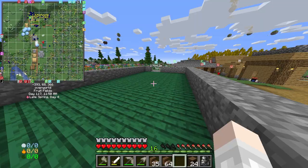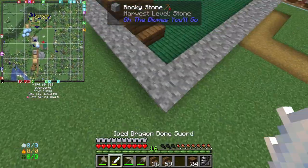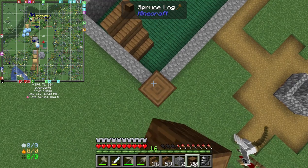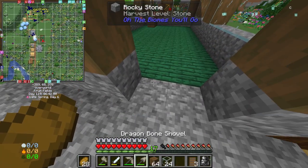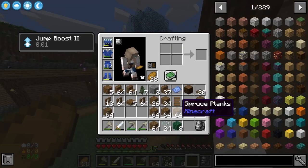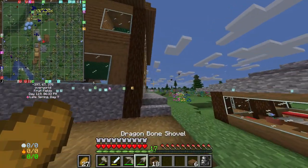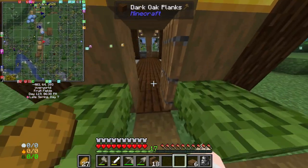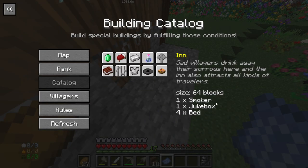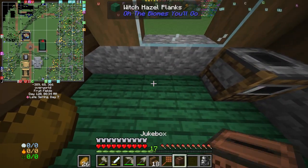And then we're going to need an upstairs. It also needs something for the outside. So we're almost done — it will need a roof, but let's go get some beds made. Okay, roof is done. Now I need to get a jukebox, a smoker, and a smoker and a jukebox — that's all I need.